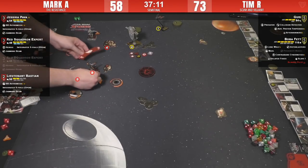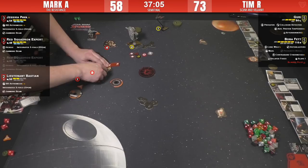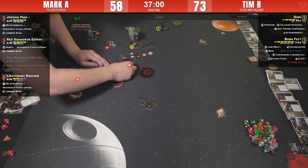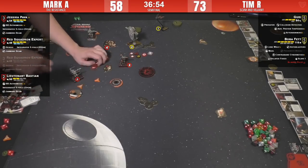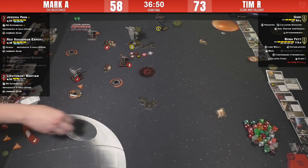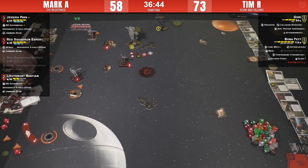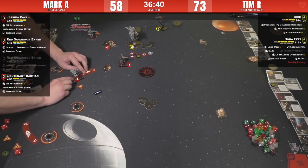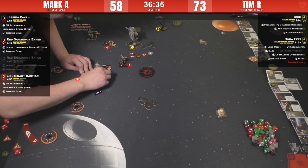He's two-banking — interesting. Well, if Boba Fett's going to do a three-bank he's got to get rid of that stress. He's just trying to cut off the chase and maybe catch Guri. I think if Guri does a three-bank that puts Guri right in his sights.